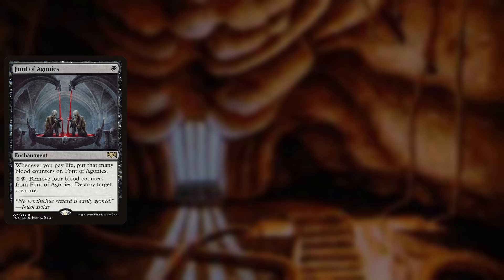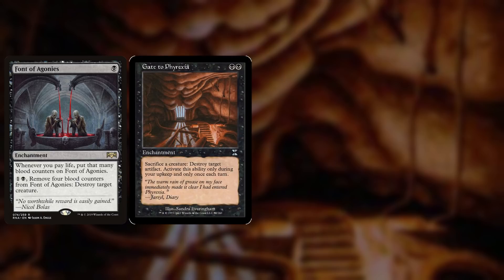Moving on, we have Removal. We have Font of Agonies, a 1B enchantment that says whenever you pay life, put that many blood counters on Font of Agonies, and then pay 1B and remove four blood counters to destroy target creature. This card is very good with our general because we are constantly paying life with Yawgmoth's first ability, so Font of Agonies will always be getting its blood counters. And when we use Yawgmoth's second ability, we can proliferate those blood counters. We also have Gate to Phyrexia, a BB enchantment that says sacrifice a creature, destroy target artifact — activate only during your upkeep and only once each turn. Mono-black has trouble dealing with artifacts, so this is almost an auto-include.